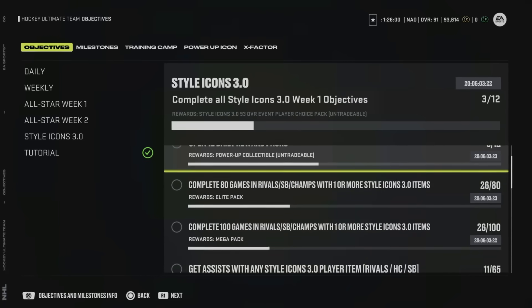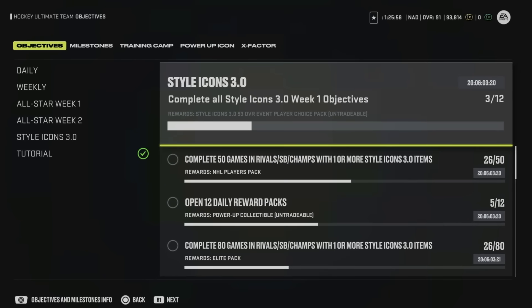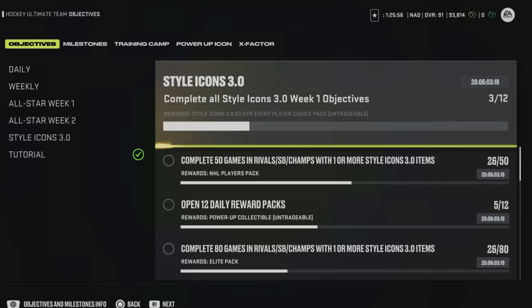With all 10 Master Set players released from the Style Icons event, it's time to do a tier list of those players. Because you essentially get a 93 overall choice pack allowing you to pick any of these cards by completing the objectives, these rankings are my opinion if you're looking for the most competitive card to add the biggest advantage to your team. If you just like to play with your favorite players, pick players from your favorite team. This is merely a guide for the most competitive advantage.